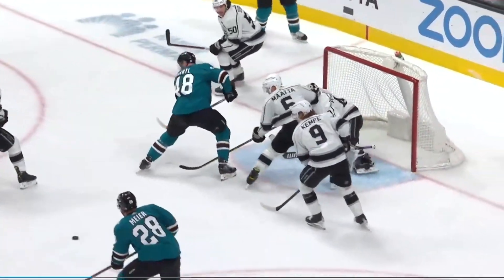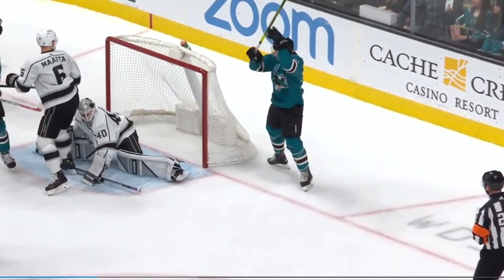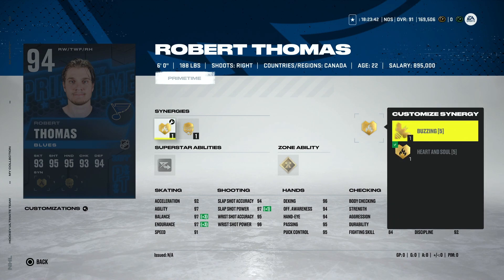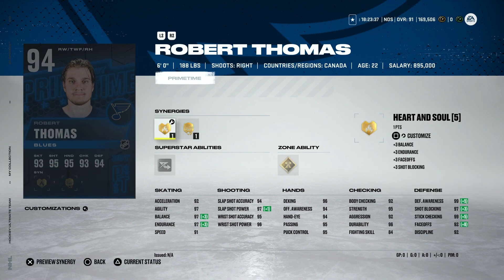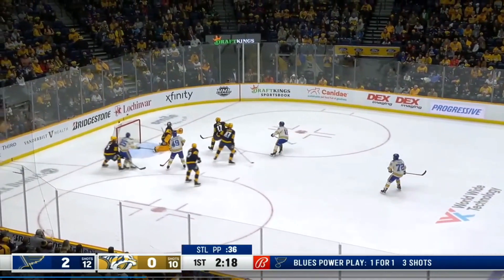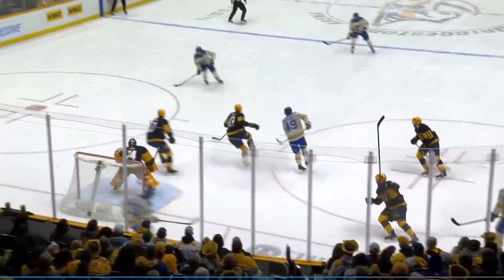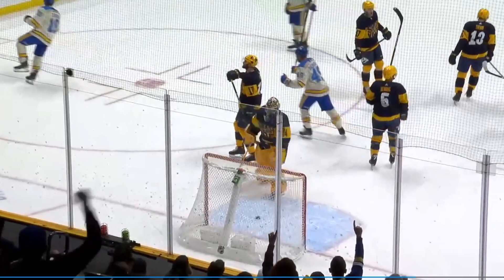91s are being propped up by their trade-in value at about 60,000 coins, and just not worth it at that point. Robert Thomas is having a phenomenal year under the radar. He's got Buzzing and Thief, getting up to 92 speed, 92 acceleration, high 90s shooting, mid 90s hand stats. Defensively he's almost perfect, and you can play him at center — with Thief activated he gets up to 89 on the face-off stat. He's also got Elite Edges and Third Eye.